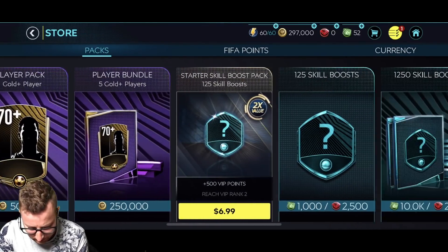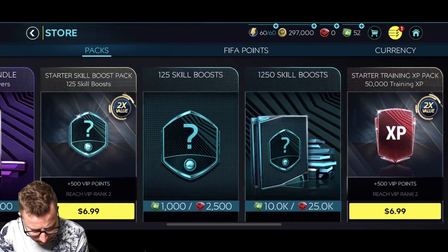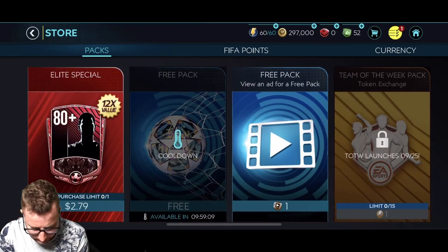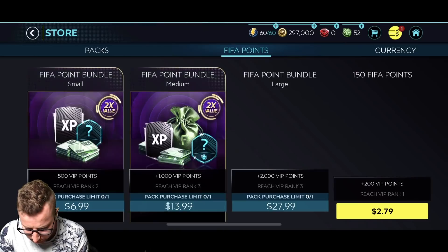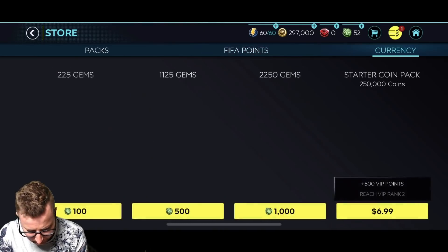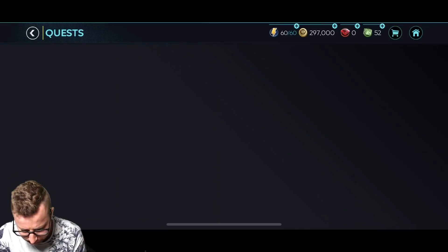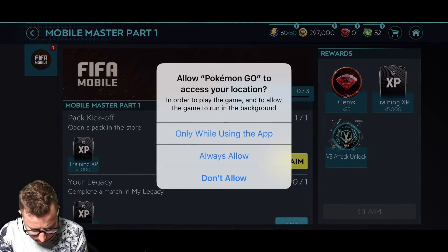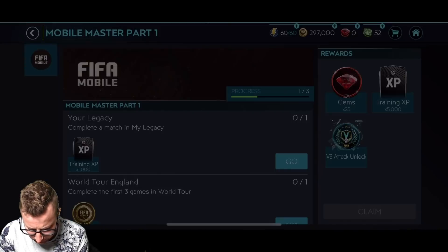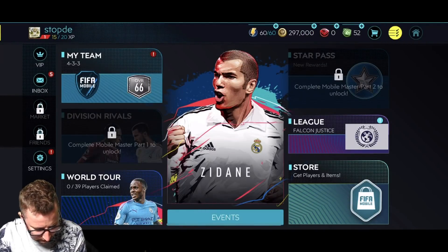So at least we have a little bit better of a pack there. The skill boost and training experience. Doesn't look like there are many packs at all right now actually. We have FIFA points but we don't need the FIFA points. These are just gem packs and coin packs. Let's open this up — 1,000 training points. Mobile Master Part 1 — I guess that's what it is.